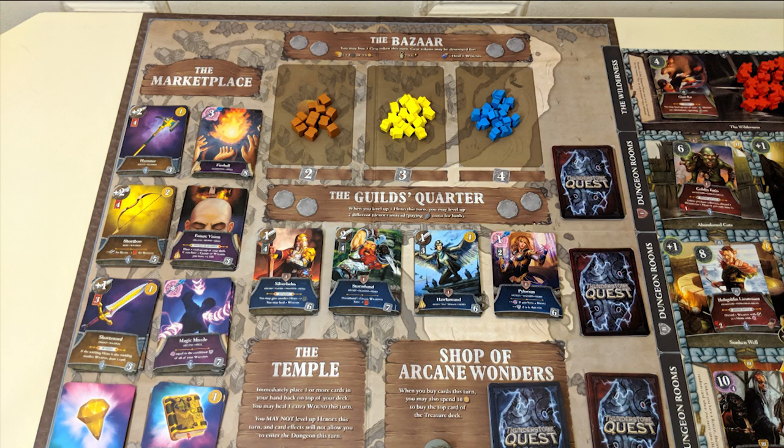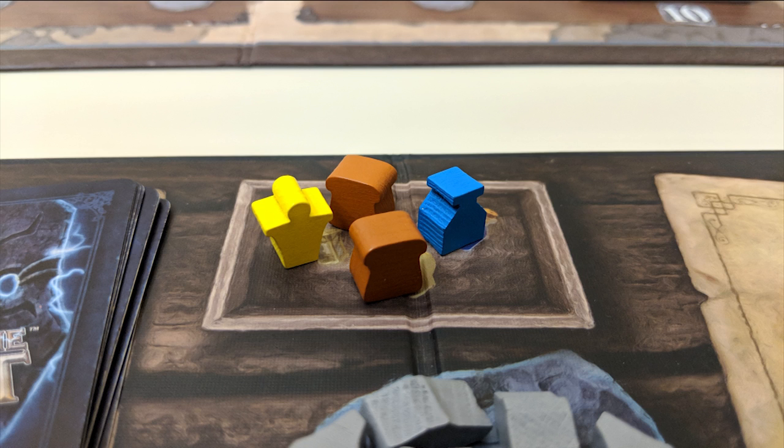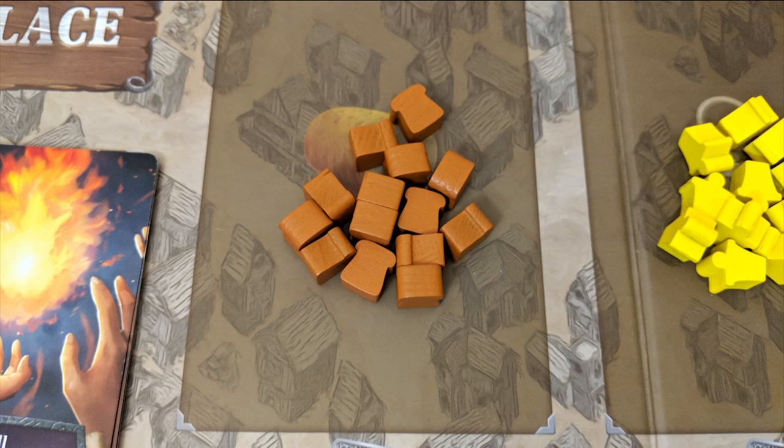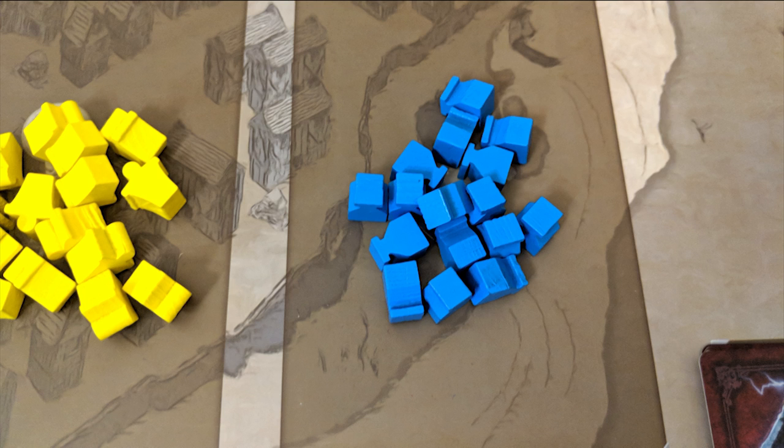If you decide to go to the village, you'll need to decide where to place your character. Depending on which designated space you choose, you'll be able to take a different action on your turn. At the bazaar, you can spend your gold for gear tokens, which you'll place on your player board and can be traded in later for perks. Iron rations will give you an extra gold or allow your hero characters to hold more weapons. Lanterns can provide light, which will help you progress through the dungeon, and potions heal you for 1 HP apiece.